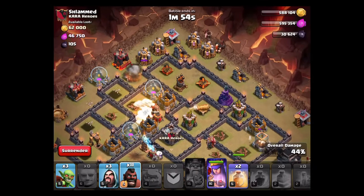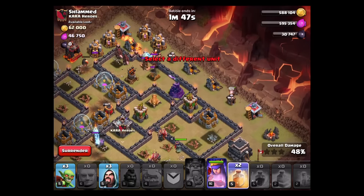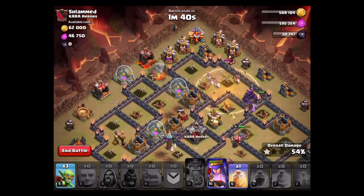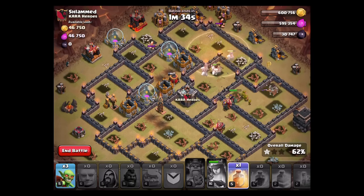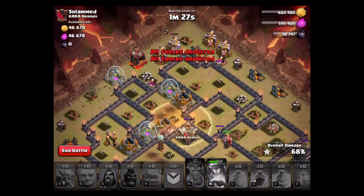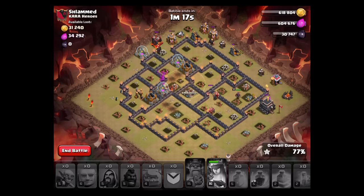Starting the big hog drop now — one two three four five — saving a few hogs for the end. The queen is still alive, sending some hogs over here, heal spell one to keep them going. Cleanup: one wizard here, one wizard there, one wizard up there as well. Using queen ability. Saving my second heal spell for the final part of the raid, sending goblins over this side as well. I've used all my troops — looks like I'm in good shape for the three-star, it looks really comfortable actually.